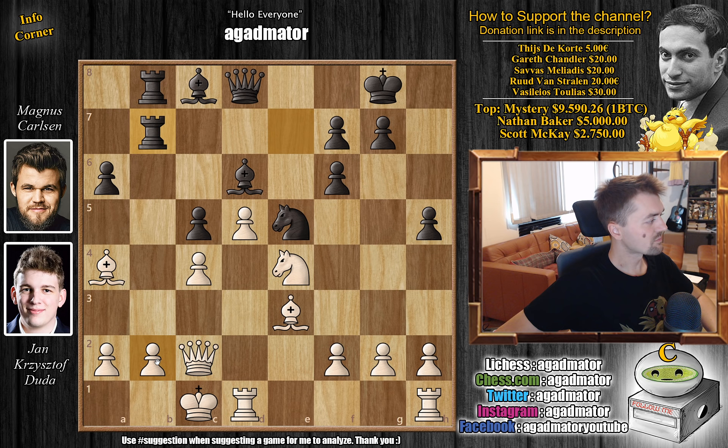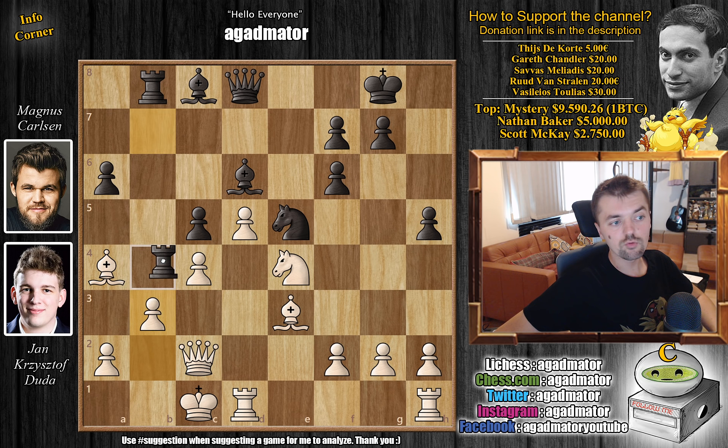Medo is sniffing around some areas that he shouldn't be sniffing around at. But rook e to b7 and now b3, defending the b2 pawn. We have b3 and now rook to b4. And this is where things get really interesting.